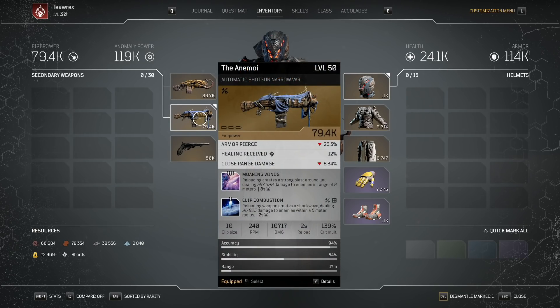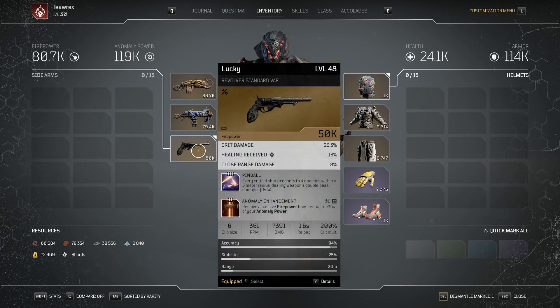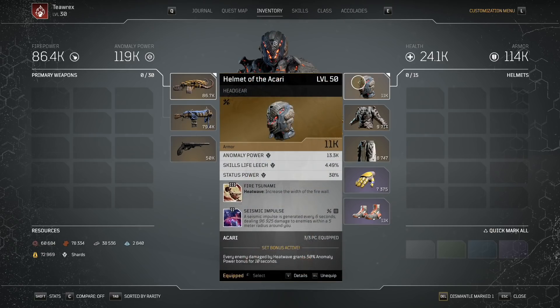I can also use this guy — the ammo allows me to basically fire one bullet and then stow it away, then when I want to swap to it and reload it, at the start of the reload animation I will deal around 500k damage, which is fun. I do not use a sidearm.